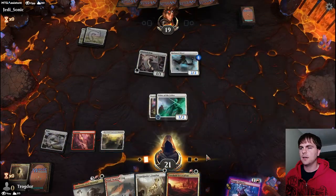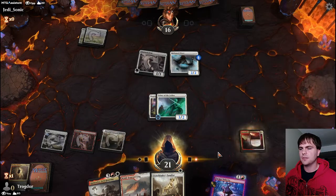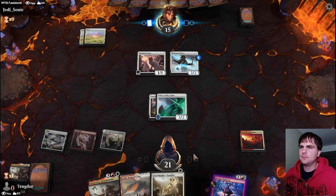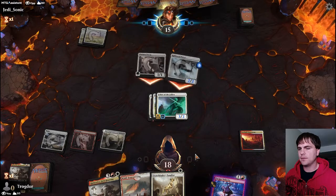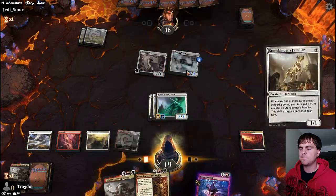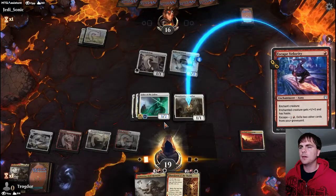If they do, they do. I think the play is still the same - post-combat we go Excavation. Good that we already have a Quintorius in our hand. Well, that sucks. I have no way of killing him now to get that. I can hit the Pacifism if I can learn - because then I can learn up that sorcery that allows me to exile any non-land permanent and then I can get rid of that Pacifism.